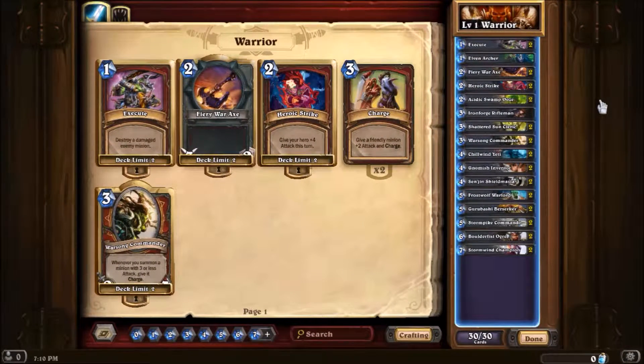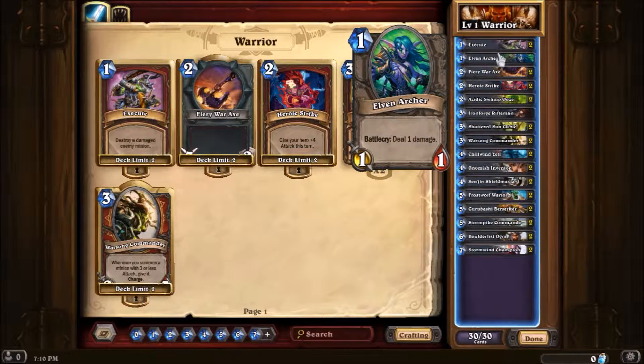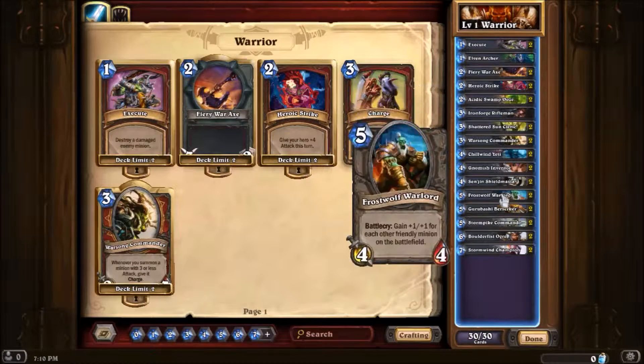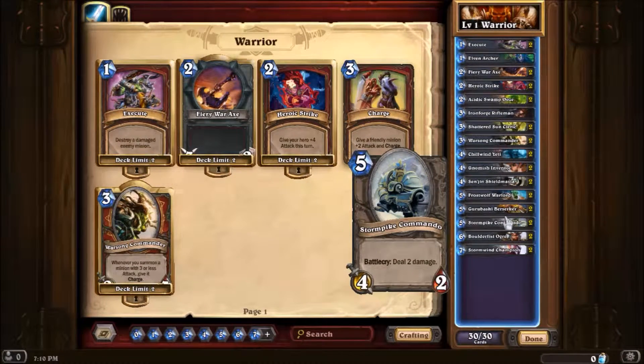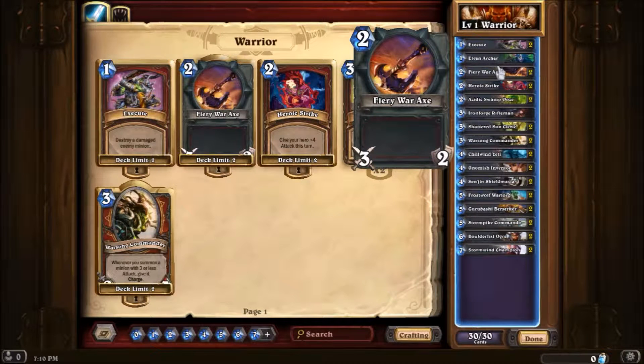Here we have the level one warrior deck. If you want to see the full deck list you can get it down in the description box, but I'm going to go through the cards very quickly. One of the first cards is Execute, which destroys a damaged enemy minion. That works especially well with the Elven Archer, because the Elven Archer does one damage when it comes into play to a creature, and then you can finish it off with Execute. The Stormpike Commando can do the same thing.